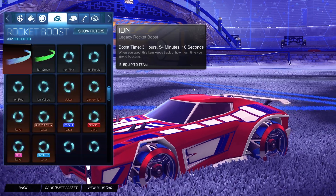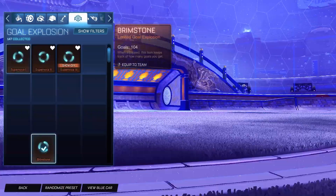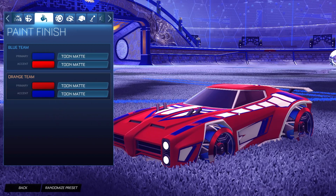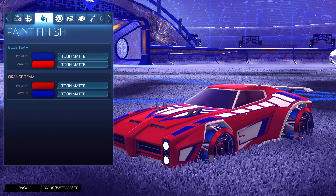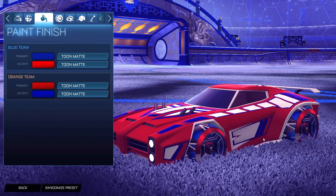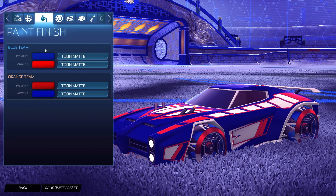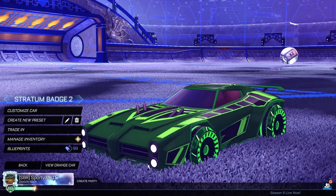For the boost we're going super clean and try-hard with Titanium White Ion for both sides — crimson didn't match very well. No topper, no antenna, no goal explosion. For the trail we have the Laser Wave 3 painted Titanium White to match the painted decal and the Titanium White Dominus — it looks amazing. The orange side has crimson as the primary with the accent as blue; I like this side a little better because that crimson takes up most of the color, looking exactly like on the wheels, with the Toon Matte finish topping it all off.